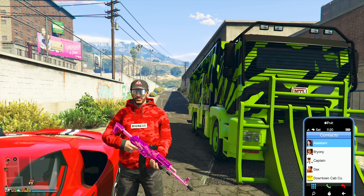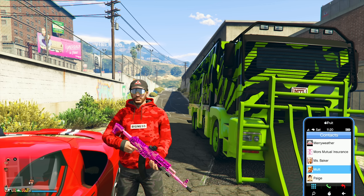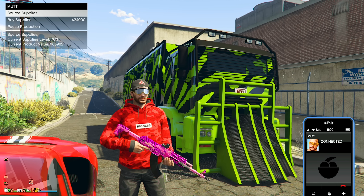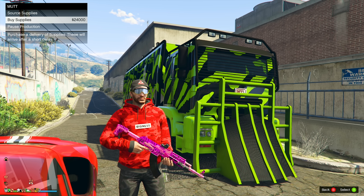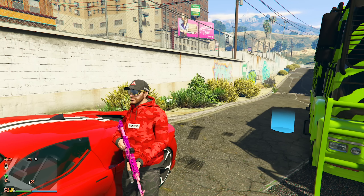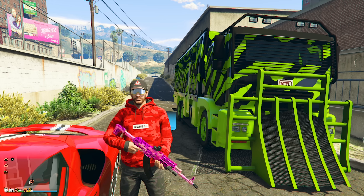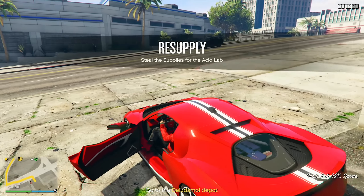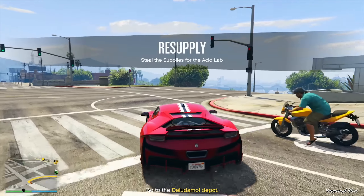Now that we've sold all our product, we're going to need to replenish stock so we can start producing more acid inside the back of our Brickade 6x6. This is your last couple of days to take advantage of getting double the supplies when doing resupply missions yourself. Usually I wouldn't recommend stealing supplies, but when we have double resupply missions it actually is kind of worth it — especially for newer players who don't want to cut all their profits and don't have the equipment upgrade. All you need to do is go to your phone, call Mutt, and choose the option to source the supplies yourself.